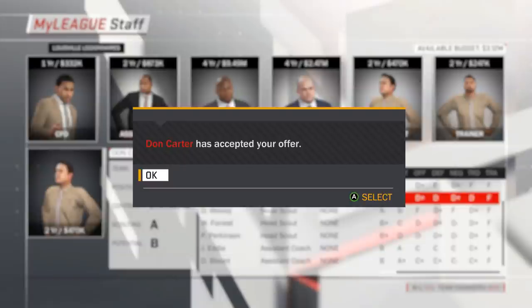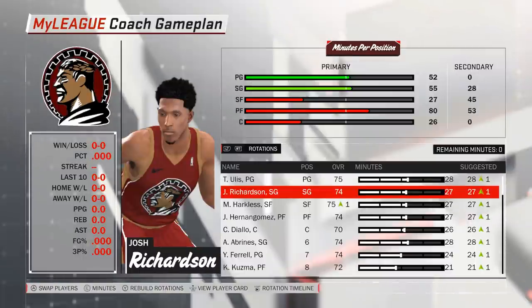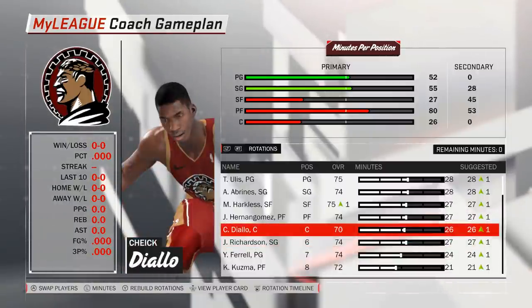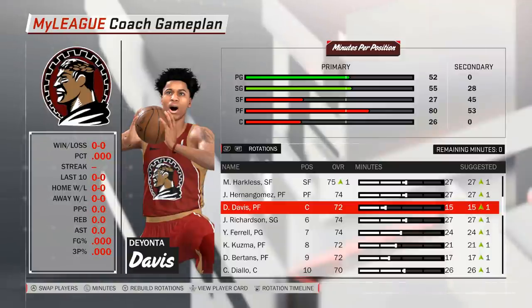Roster and staff are looking fine for the moment, let us now proceed with the rotations. The automatically-generated lineup gives us a starting five of Ulis, Richardson, Harkless, Hernan Gomez, and Diallo, and we are going to make a few changes to that. First of all, I have decided to bring Richardson off the bench and start Alex Abrinas instead. The reason for that is defense — Richardson and Harkless are probably our best perimeter defenders, and I would like to have some defense in our second unit as well. Harkless will remain in the starting lineup, but Richardson will move to the bench, otherwise our second unit will be just too weak defensively. The second guy to leave the starting five will be Cheek Diallo, replaced by Deontay Davis, who is hopefully going to be our defensive anchor down low. At 6'10", 240 pounds, Davis is also the biggest guy on the roster, making him arguably more suited for the center position than 6'9" Cheek Diallo.